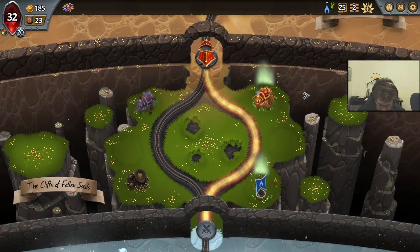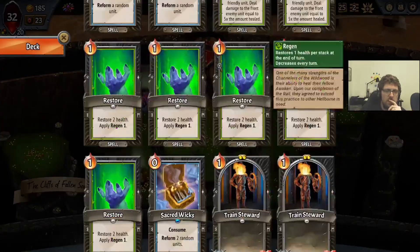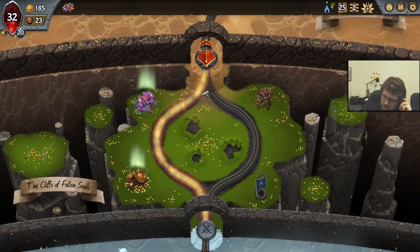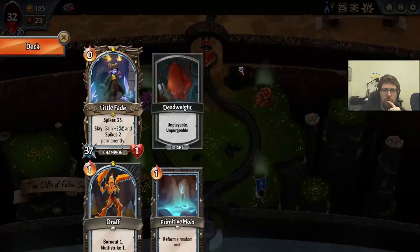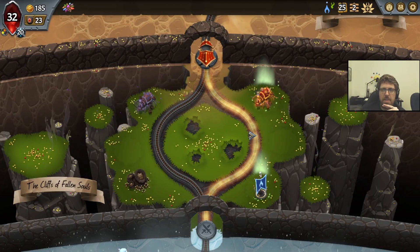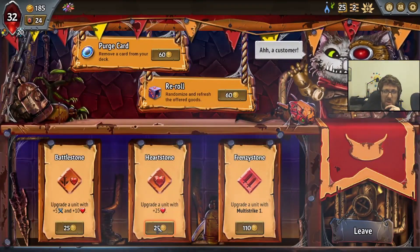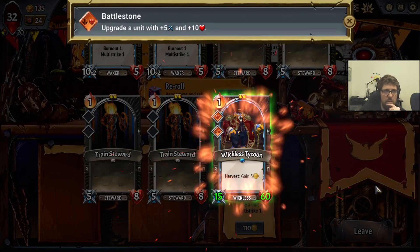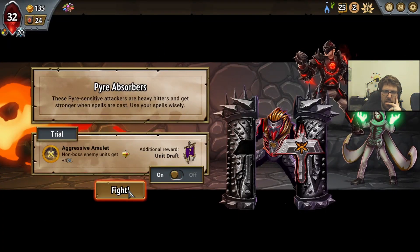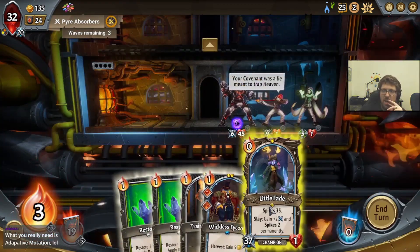We're going to prioritize Trinkets, because it's very, very important that we get as many Spike Trinkets as we possibly can. What we want is a Harvest unit — something that we can Greed off of. Wicklash Tycoon is exactly the kind of thing I was thinking about, and we just want lots and lots of health on him. Multi-Strike is dangerous — he might accidentally start killing stuff. We don't really want him to kill anything. We'll go for a Unit Draft here. With 33 starting Spikes...